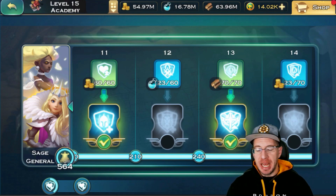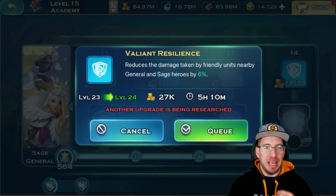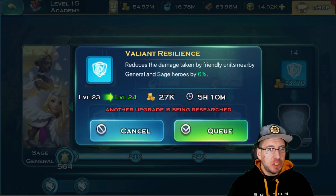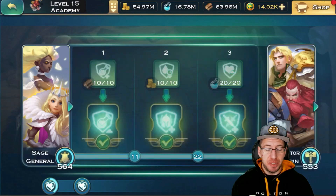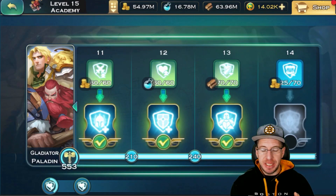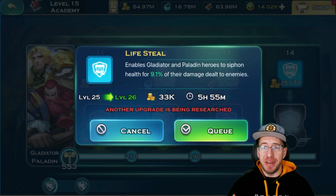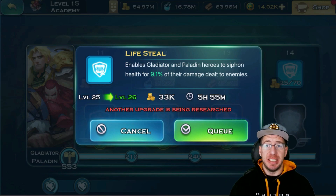What I can say about the Tier 14s is they typically offer pretty good buffs just by leveling them up. I'm not saying skip them altogether and don't put any points in — put in a decent amount. For our General and Sage, they are at level 23, which gives reduced damage to friendly units near the General and Sage heroes by 6%. The Gladiator and Paladin Tier 14 is at level 25, which allows them to siphon health and get some life steal. They're definitely worth getting 20, 30, even 40 points in. I just wouldn't necessarily spend time maxing them out until I got all three Tier 13s fully maxed out.